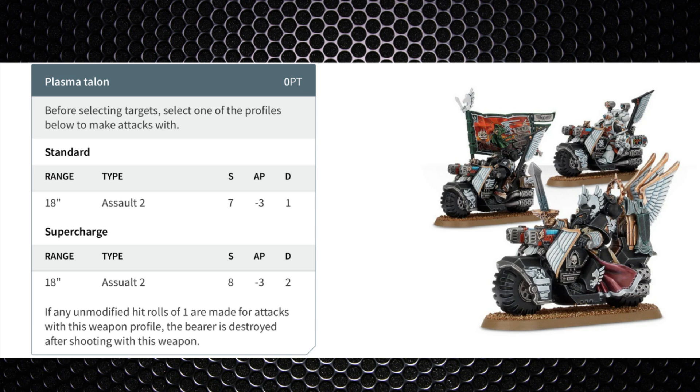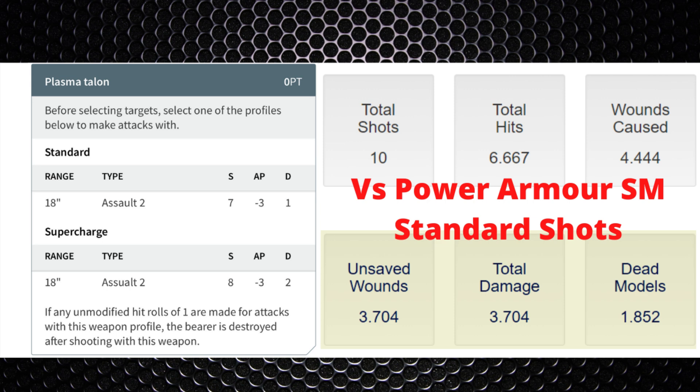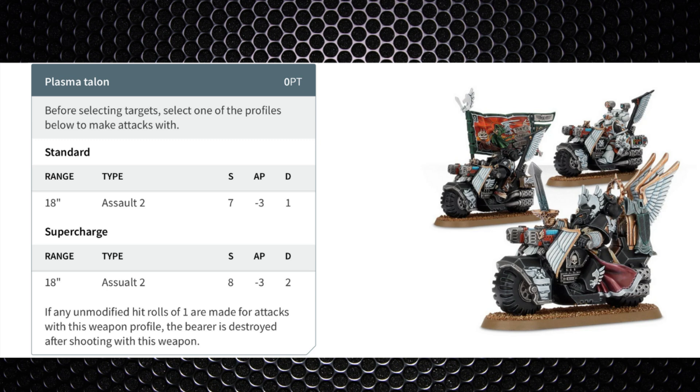With a unit of five you have 10 shots. Using the standard profile you're hitting roughly 6.7 times and causing 4.4 wounds on Space Marine power armor. With AP -3 you're getting 3.7 unsaved wounds, removing about 1.9 models on average. In the Devastator doctrine on turn one it becomes AP -4, removing the 6+ armor save entirely. Supercharging still gives 10 shots hitting 6.7 times, but 5.6 wounds because you wound on 2s. Against power armor that's 3.7 wounds but with 2 damage each — 7.4 damage — killing about 2 models. Against vehicles, supercharged does about 11 wounds against toughness 7 or less.